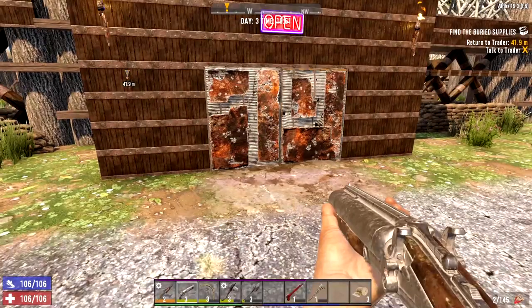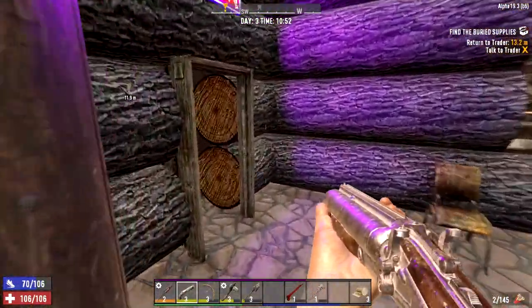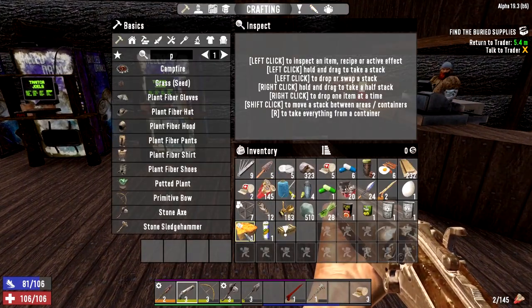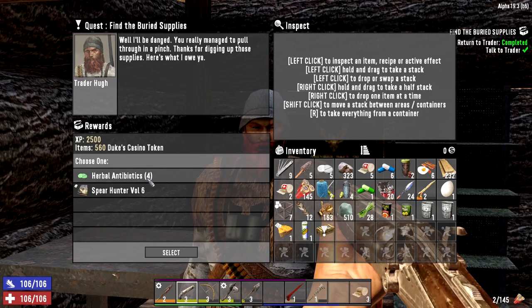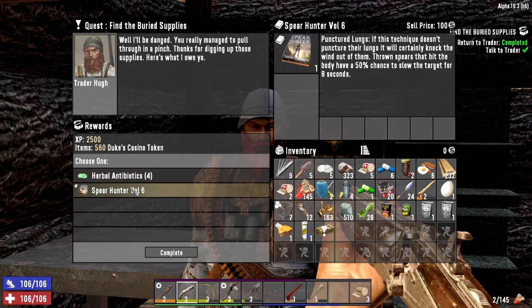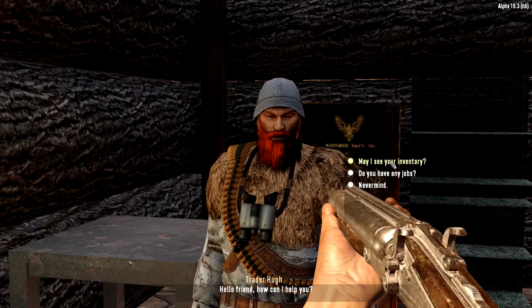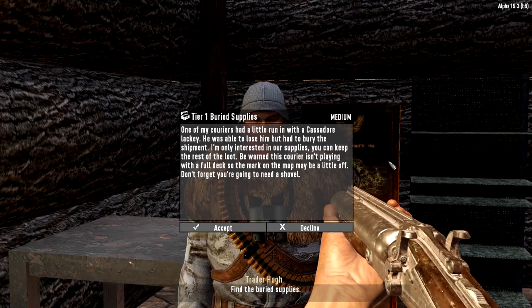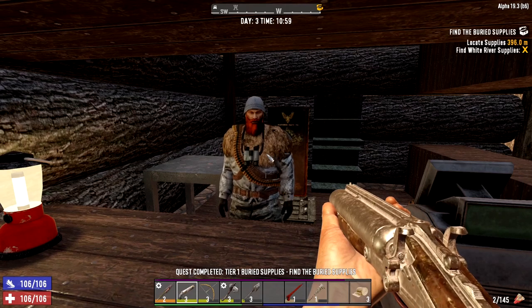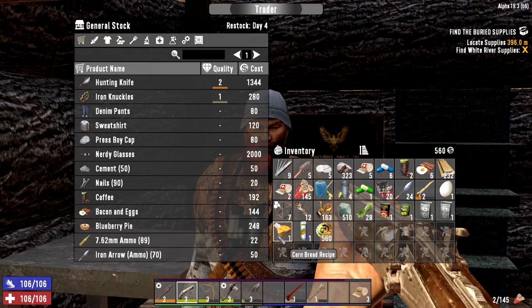Back at the trader, let's see what reward he has for us. We can sell the stash items to him. Antibiotics - I've already got some. Spear hunter - throwing spears hit harder. You know what, let's take the knowledge. We'll take another buried supplies job, it's the closest. I know I complain about buried supplies not having great loot but the reward is still worth it. Let's sell him some stuff and get rid of the food items.